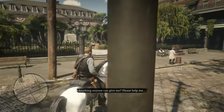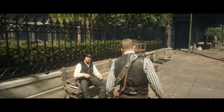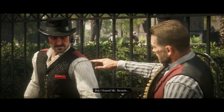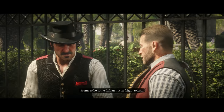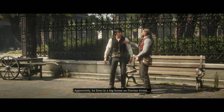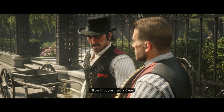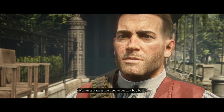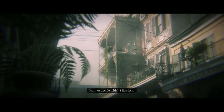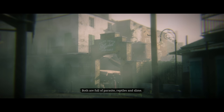Oh, there he is — there's Dutch! Where have you been? Getting robbed. Who by? A bunch of children. I won't inquire anymore. But I found Mr. Bronte — seems to be some Italian Mr. Big in town. Everybody knows him but nobody wants to talk about him. Apparently lives in a big house on Flavian Street opposite the park. Good work. So what now? We go pay him a visit. I'll get John — you meet us there. Whatever it takes, we need to get that boy back.